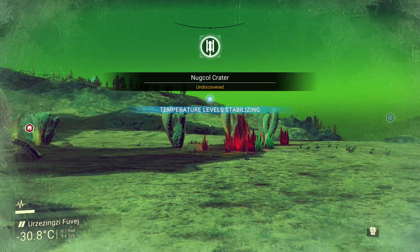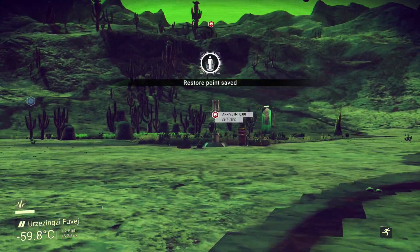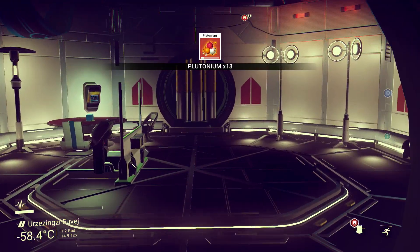Alright, and we're back. I'm here at the observatory, or transmission tower, or whatever you want to call this thing. Basically what you want to do when you get here is find your way inside — it doesn't matter how you get inside, just find your way inside the observatory.